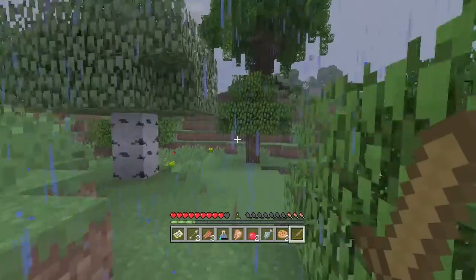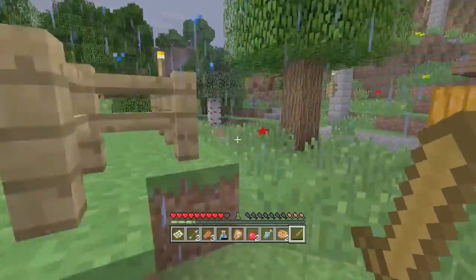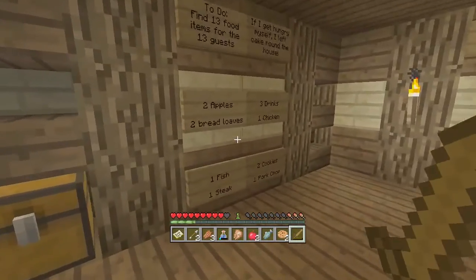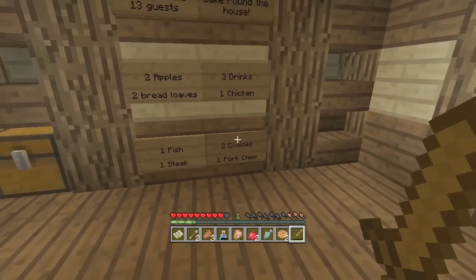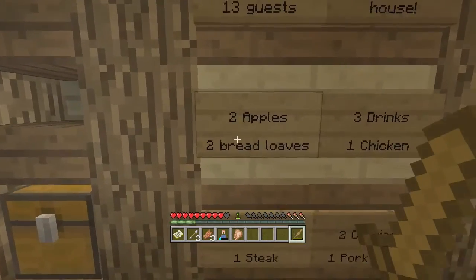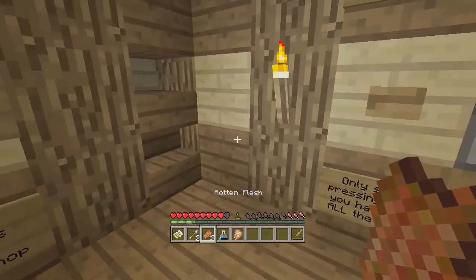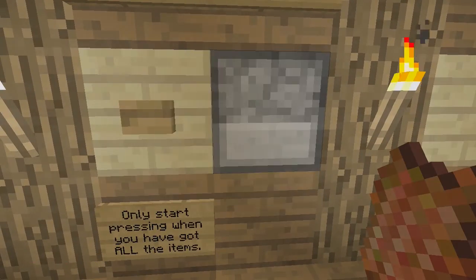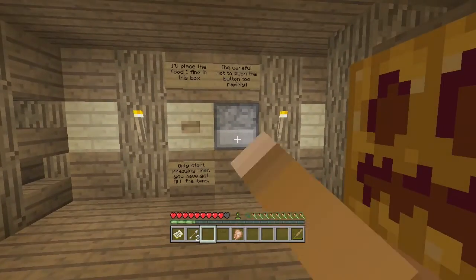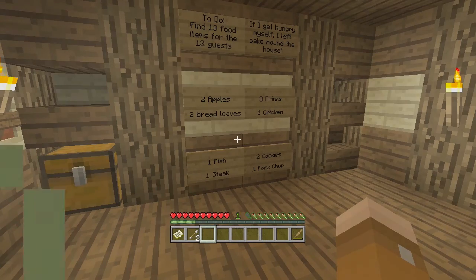Actually, let's go drop off all our food and see if I have any extras because I am low right now. All right, so we have our fish, two cookies, one chicken. I need two more drinks. Two cookies, two cookies, fish, and how many apples — two apples. So we got all that except two more drinks. We need to put the drinks in too. So we just need two more drinks and that's it — no pork chop.